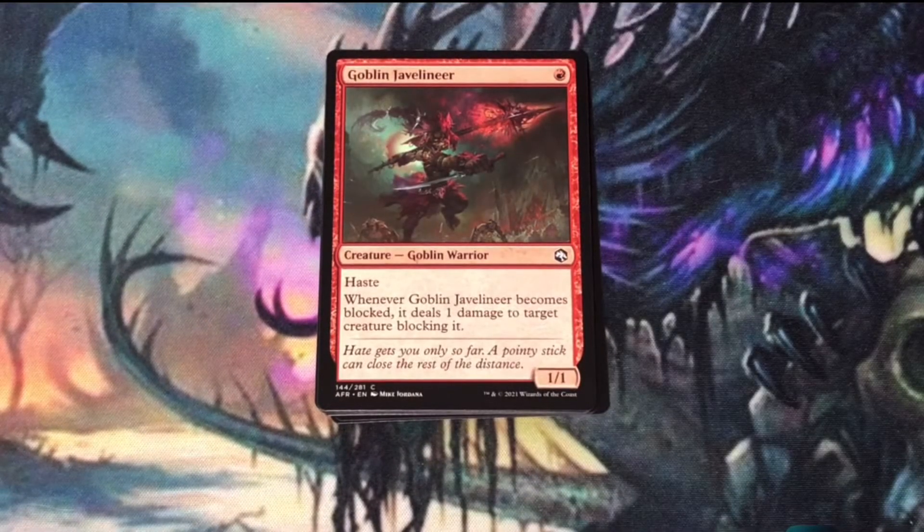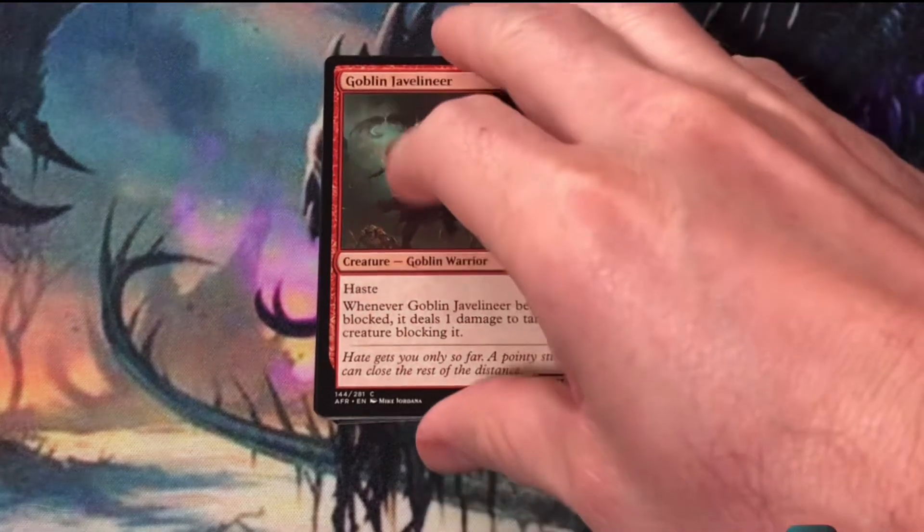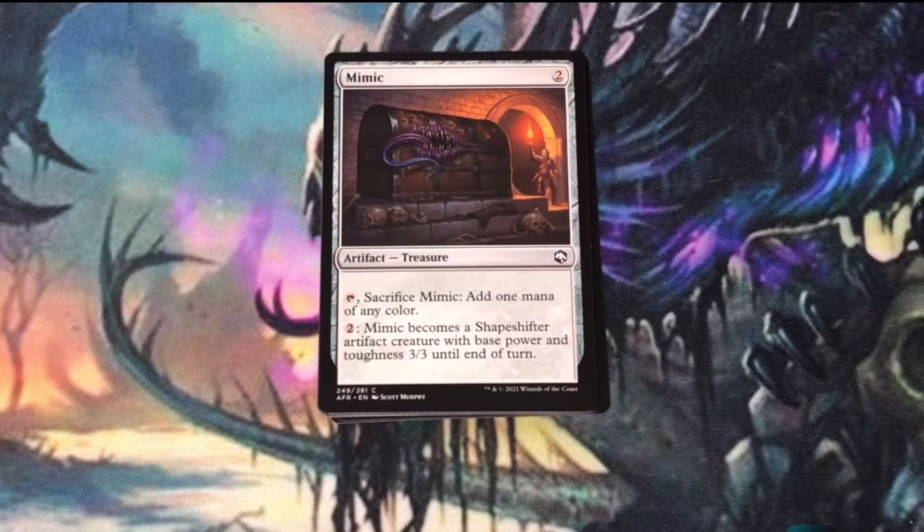Goblin Javelineer — perfect in a low-to-the-ground aggressive red deck. Mimic is a useful artifact to include in your deck if you're splashing a third color, and in a pinch it can give you a 3-3 creature.